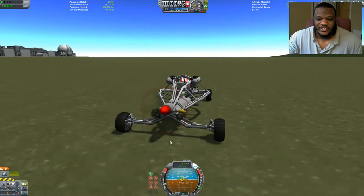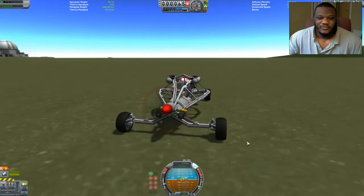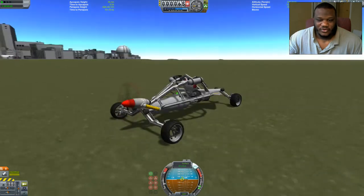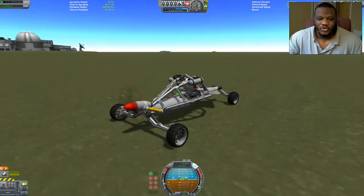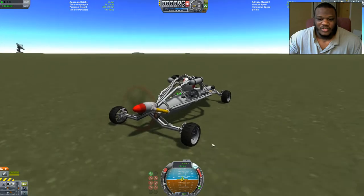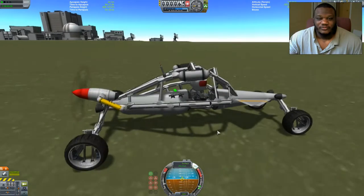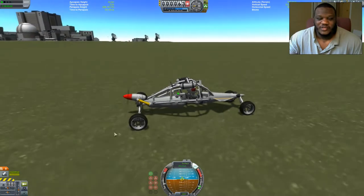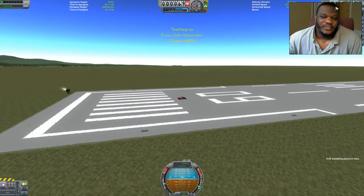Jebediah gets a nice little boost in speed — there he goes, 36, 37 meters per second, pushing up. I think I had it up to 40 before I ran into some trouble, which is why I have the fins up front, which keeps it mostly on the ground.